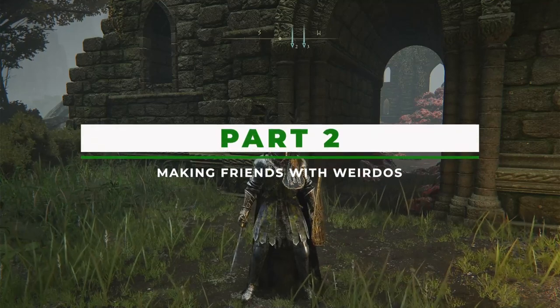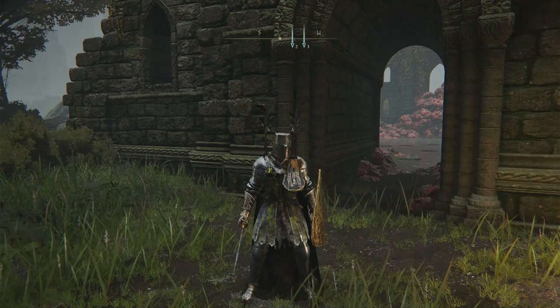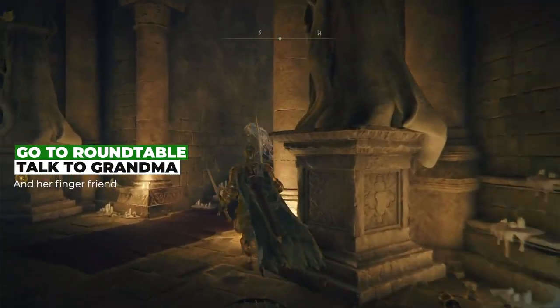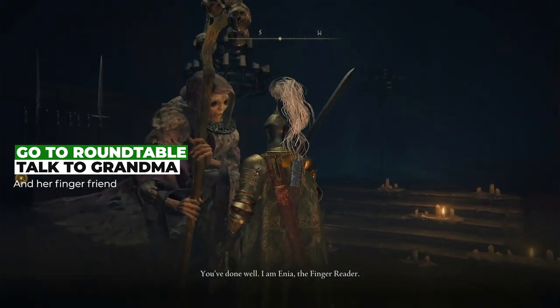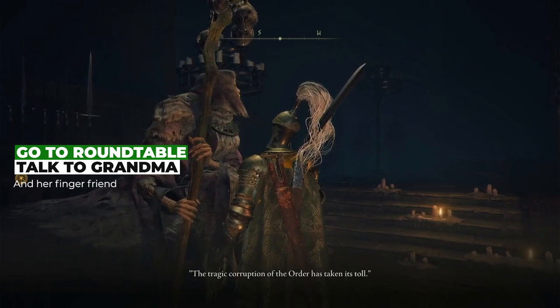So you probably remember the first jackass NPC in the game you met named Varre, who wears a white mask and basically calls you a virgin after just meeting you. Great guy — can't imagine why he doesn't have any friends. Well, you're going to need to complete his questline. So after you kill Godric, you'll need to warp to the Roundtable Hold and enter the newly opened door in the main room. Then you can talk to the gaming grandma who will tell us whatever the Two Fingers are saying.